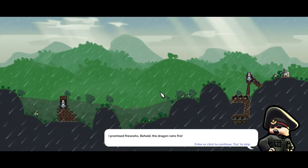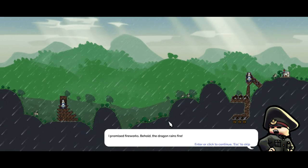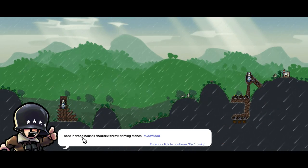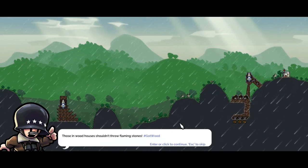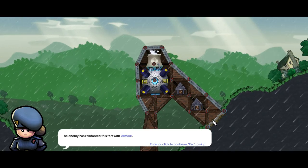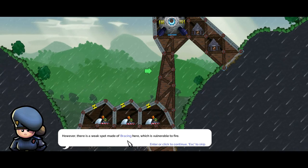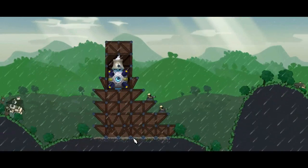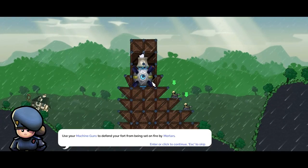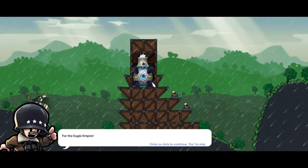I promised fireworks — BEHOLD, THE DRAGON RAINS FIRE! Those in wood houses shouldn't throw flaming stones. Hashtag got wood. The enemy has reinforced the fort with armour; however, there is a weak spot made of bracing here which is vulnerable to fire. Build a workshop here, build a mortar here, use your machine guns to defend your fort from being set on fire by mortars. For the Eagle Empire!